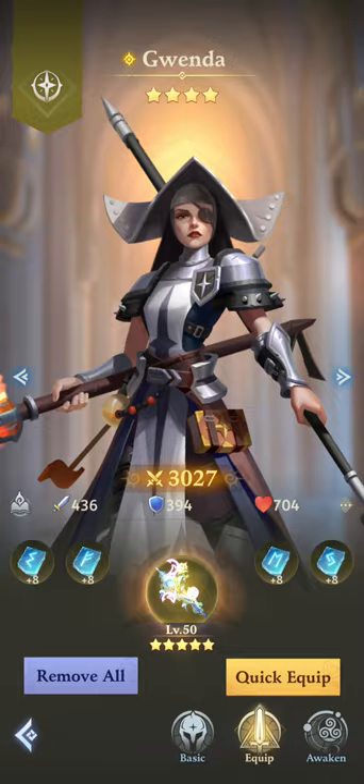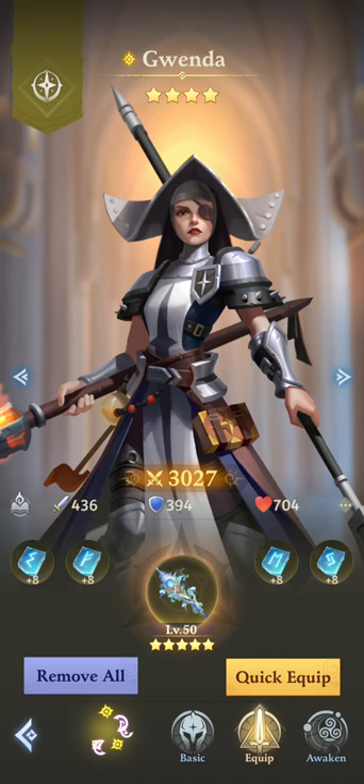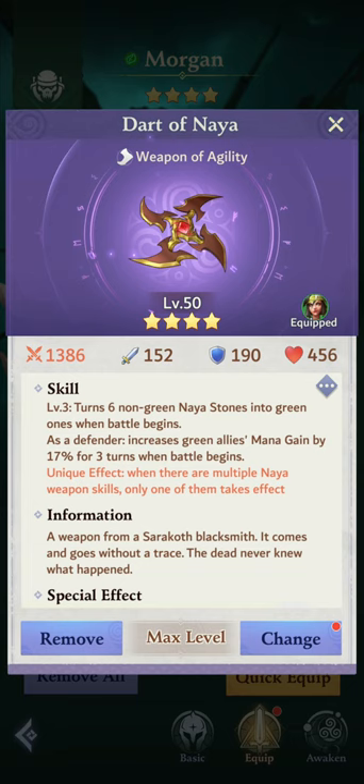Next up we have Gwenda — everyone has Gwenda starting the game, so we'll keep her there. Gwenda is going to be healing everybody and dispelling debuffs. I also put on an energizing item for starting mana for all of the heroes.